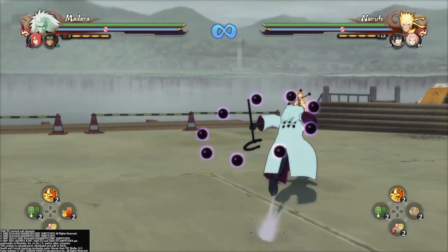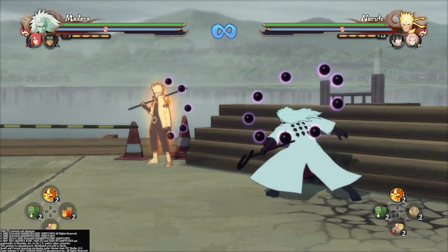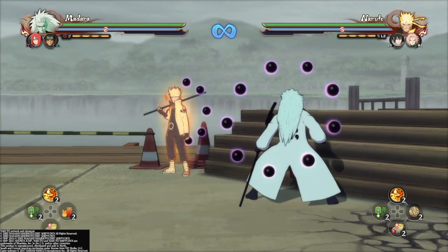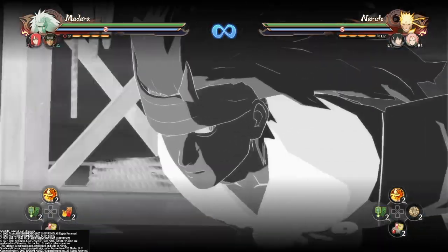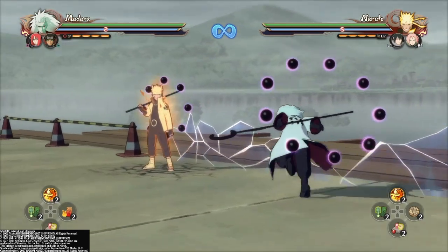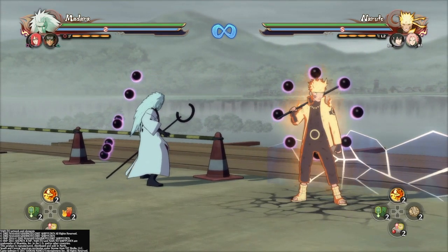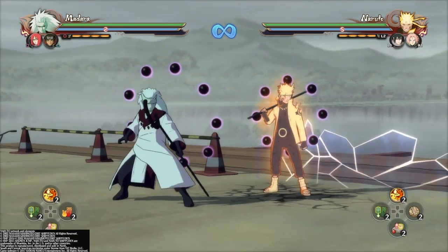Now we'll be talking about his grab. His grab is a little bit weird — as mentioned in his guide, it has deceptive range. It'll say that the grab is hitting them, but you need to take that extra one step for it to actually hit them. It does have decent range on it, just deceptive. Be careful, because if you do it far enough where it doesn't hit them, it'll say that it'll hit them but it actually won't. Right here is about the range — a little bit farther.